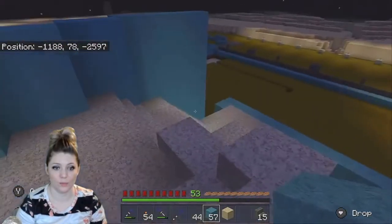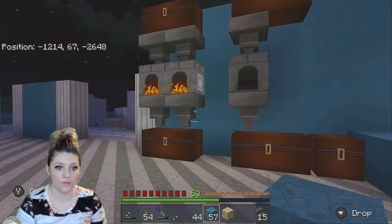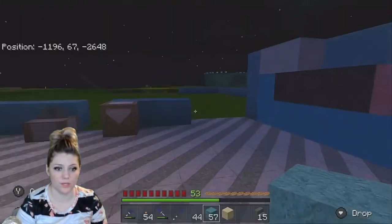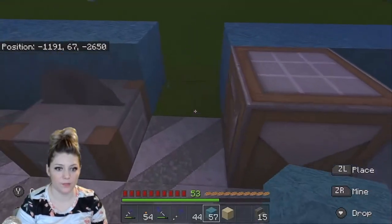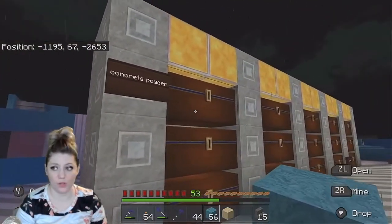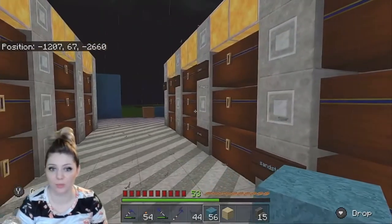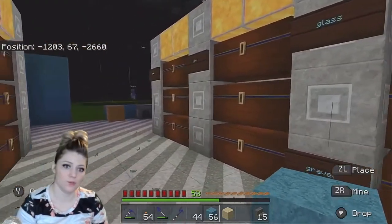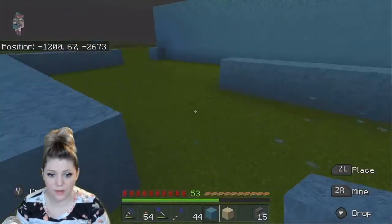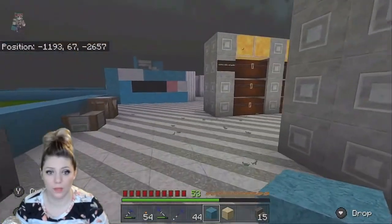Look how cool! I'm going to show you guys the chest room. Here's the chest room — we've got shulker boxes over here. Apparently we're missing one, we'll just put one back in. We've got all of these labeled. I realized I haven't been playing with my texture pack on — that wasn't very cool.